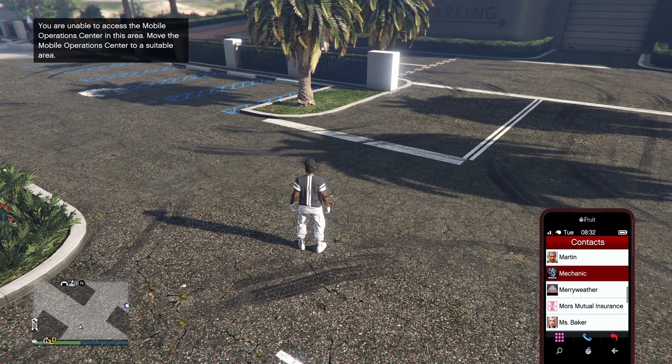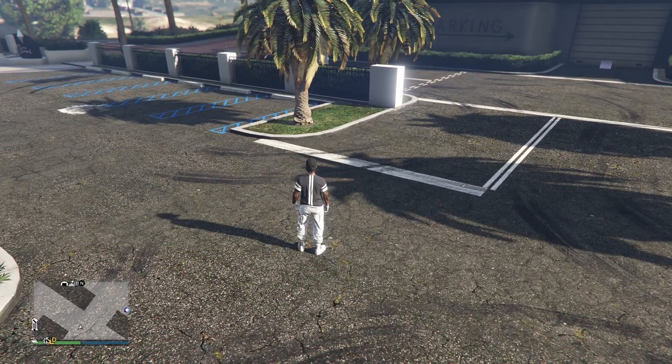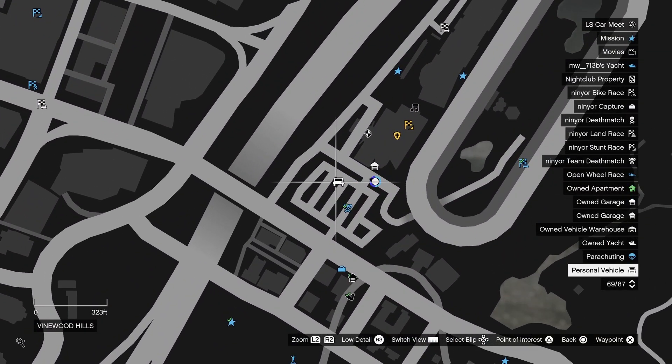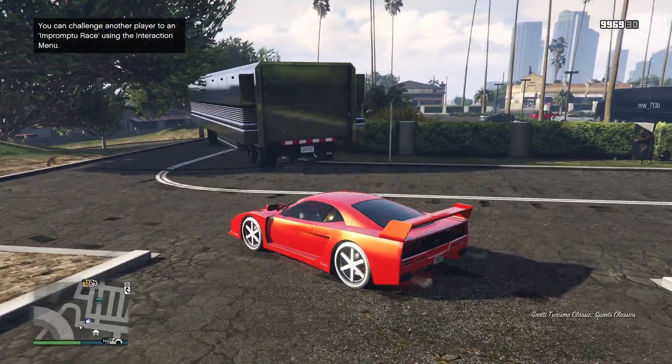Now pull up your phone and request a vehicle you don't care about losing, such as an Elegy. Once you've requested the vehicle, hit the pause menu and confirm that it actually spawns in, because if it doesn't you will lose your Oppressor. From here, run to your friend's vehicle and simply enter the driver's side.